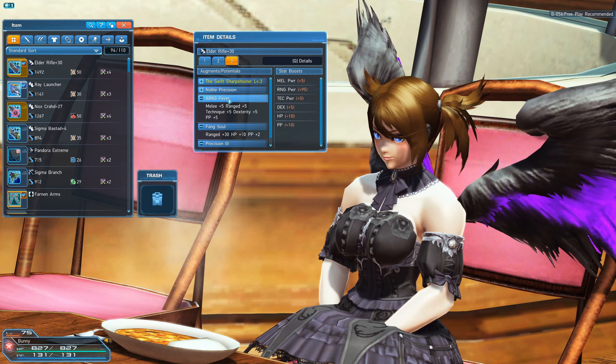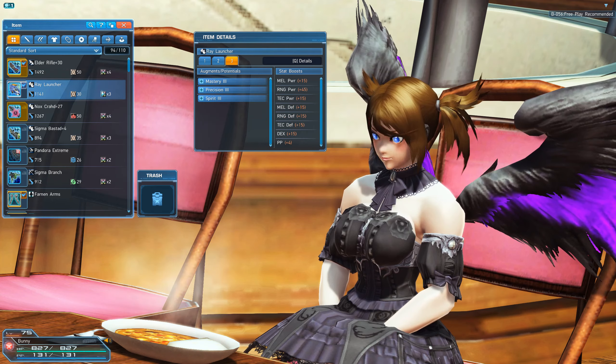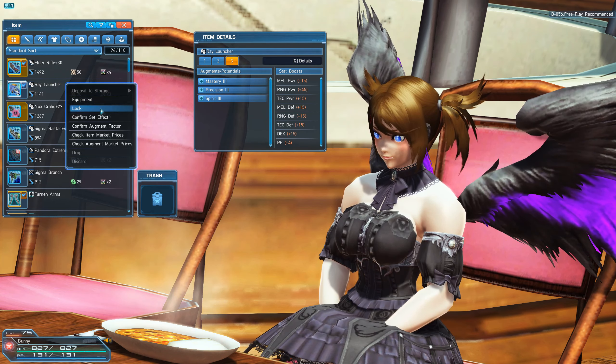The best augment to get is actually Astro Soul. What it does is it gives you 35 to all power, all defense, dex, HP, and 5 to PP. That's achieved by leveling up your Ray equipment to plus 35.